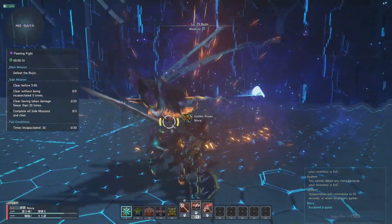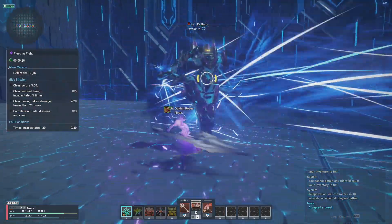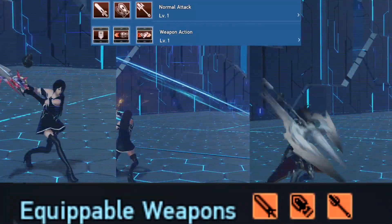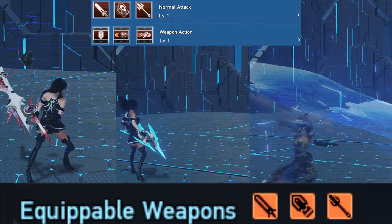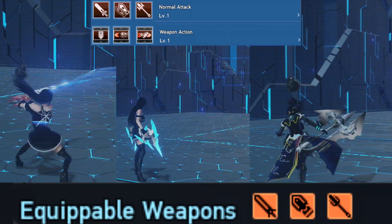Hunter is focused on close combat as a tank with high HP and defense. They have access to sword, wired lance, and partisan weapons. Each weapon comes with a set of photon arts built inside. All weapons have a normal attack and a weapon action. Swords and partisans have chargeable PAs, while wired lance doesn't.